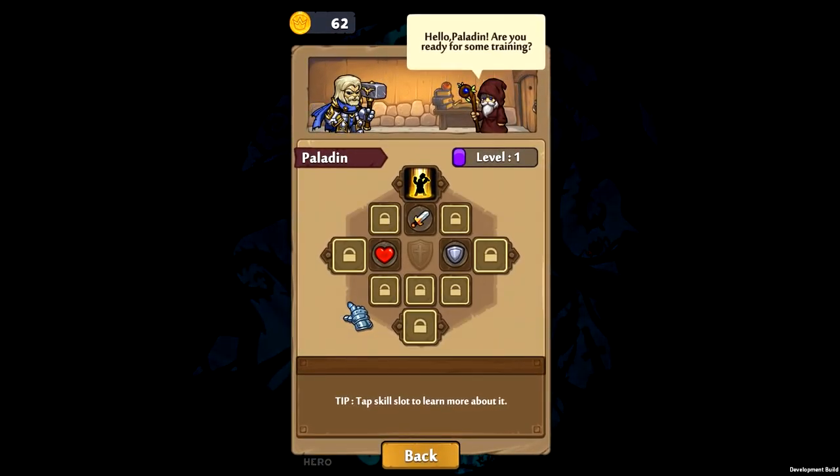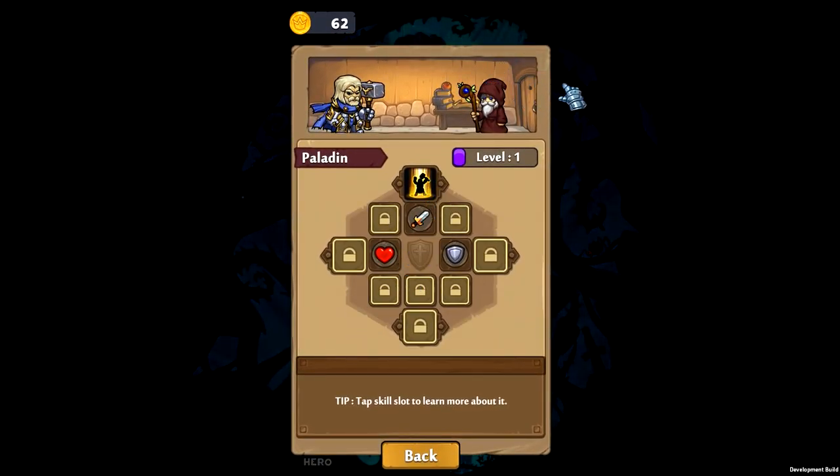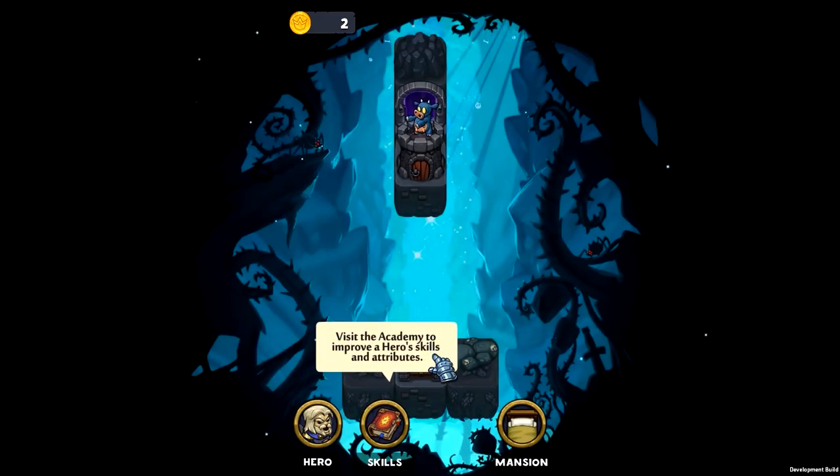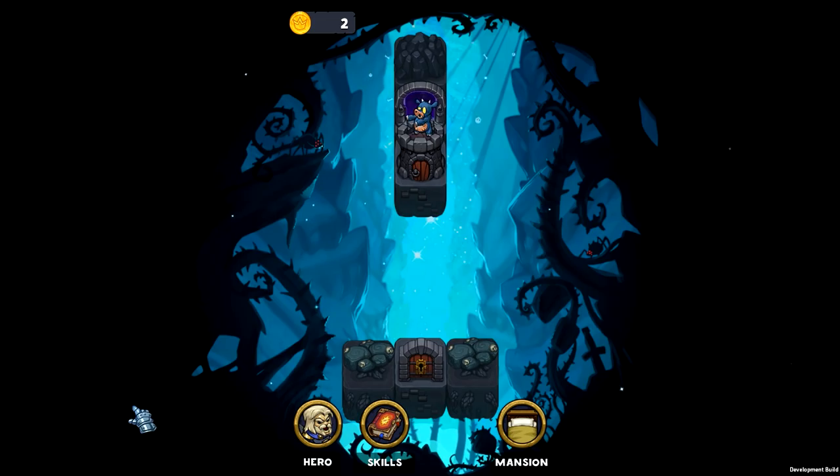So with that being said, we'll head back now. Hello Paladin — are you ready for some training? This is where we can train our skills. I'll get some health — I'll get one of everything: vitality up, power up, and armor up — leaving myself with two coins so I have a little working room for the next episode. Thank you guys so much for watching. I hope you enjoyed this video. Make sure you let me know and show me your support so I know if I should keep posting videos on this game. Either way, thank you so much for watching — I'll see you guys next time. Bye bye.